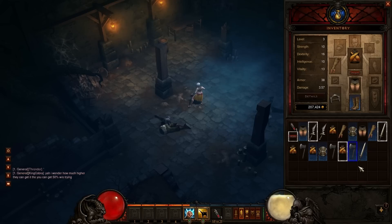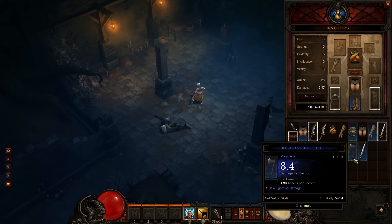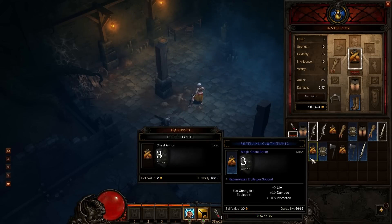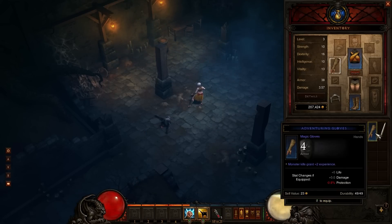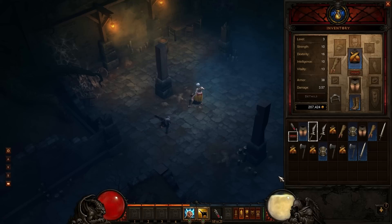No fist weapons that we picked up, but these are still gonna be worth some gold - like 37 gold for this one, 34 for this one. This one has the same amount of armor but regenerates 2 life per second, so that's superior. I'm going to put that tunic on. I'll keep the gloves I have. The rest of these items we will go ahead and sell.